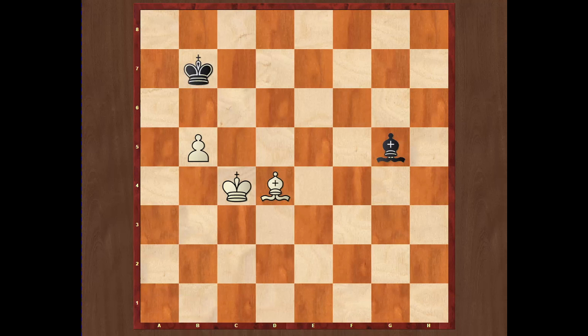First we will start with some very simple minor pieces and games, in which we have minor piece and the pawn versus minor piece. In this position which you see on the board, white is a pawn up, and obviously white will try to win the game. The goal for the weaker side, for black, is to make a draw.